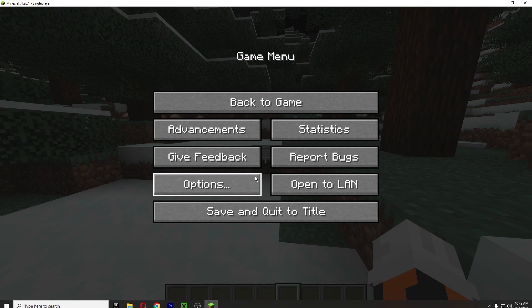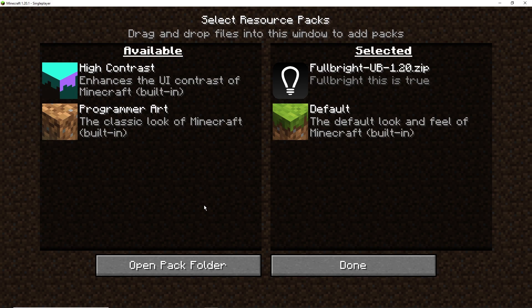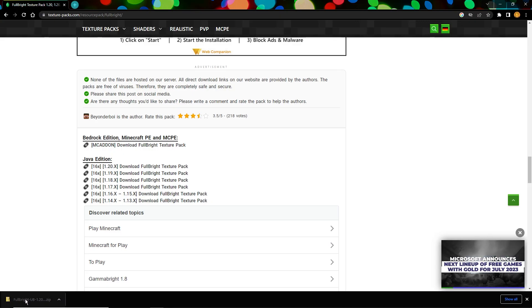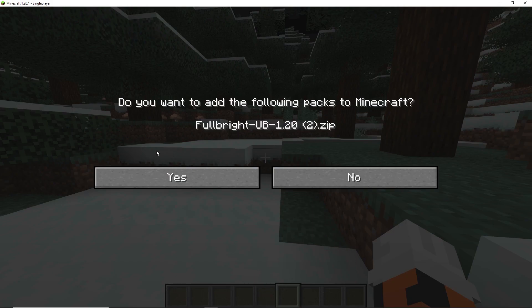Open Minecraft, go to Options, then go to Resource Packs, and there are two ways you can do this. You can go into your web browser and actually drag the file over to the Minecraft window and place it in like that.